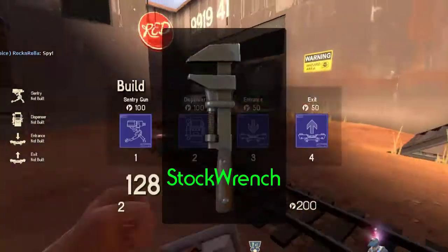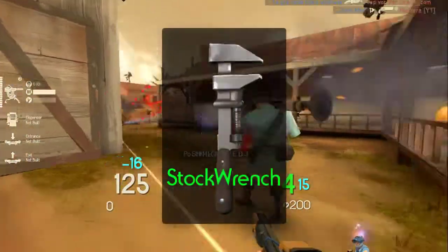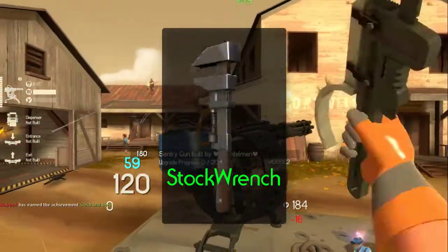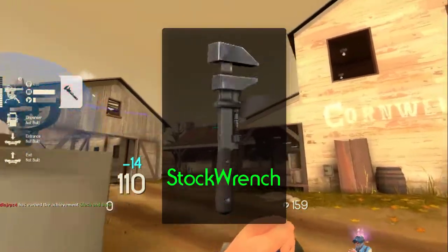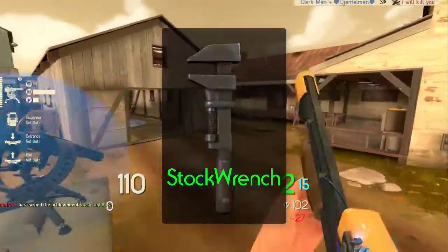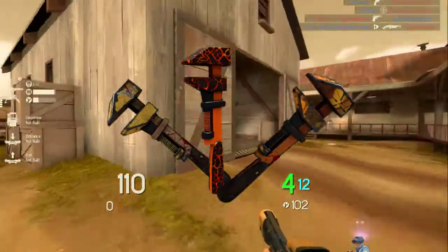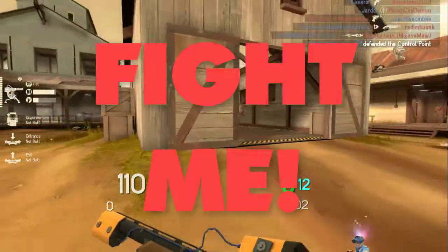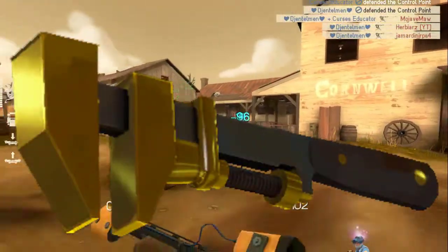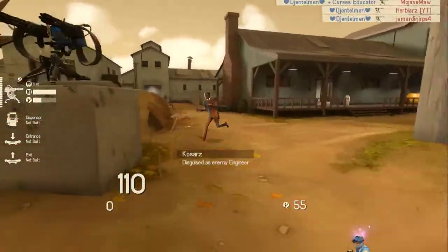The first wrench that we have is the stock wrench. It's the most consistent and reliable wrench. It's the best option for keeping a nest up and the second best at keeping spies away. But the main reason that it's so good is the skins — yeah, you heard me right, I actually like skins in Team Fortress 2. By the way, the Australium wrench is pretty cool — it's better than the skins.